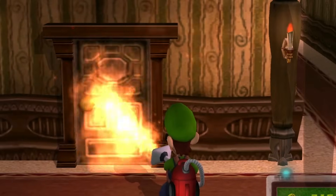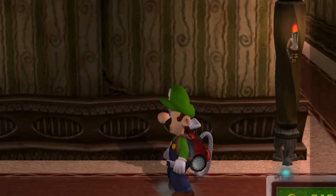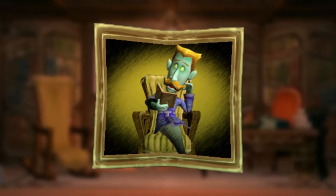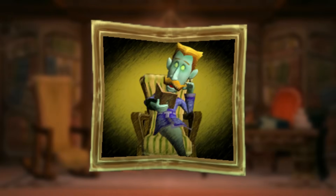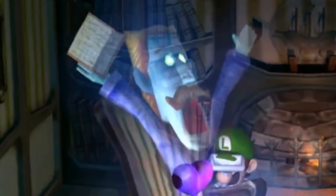Burning Down Fake Doors: speaking of elements, it's possible to burn down all of the fake doors using fire. Mario Storybook: have you ever wondered what book Neville, the first portrait ghost, is reading? The book is a direct reference to Pinocchio — more specifically the book seen in the 1940 film, as evident by a chart from Supper Mario Broth — with Mario's side profile replacing Pinocchio's.